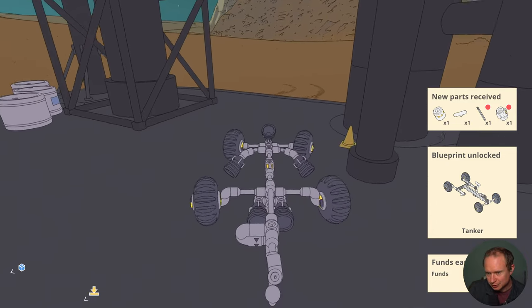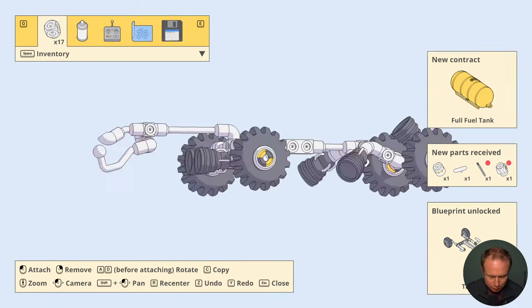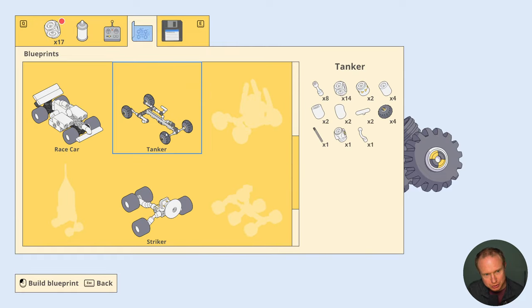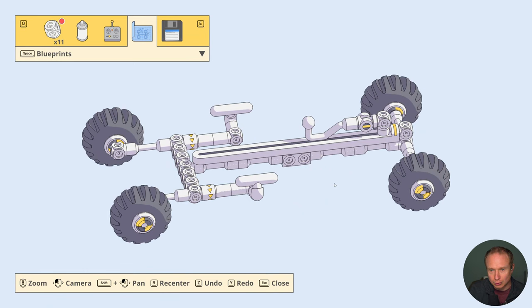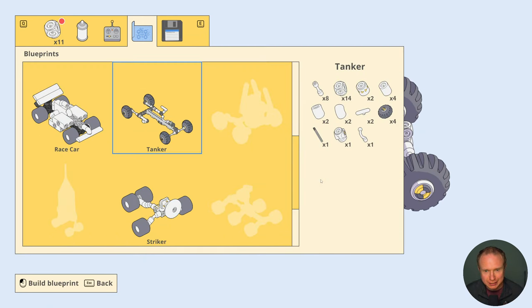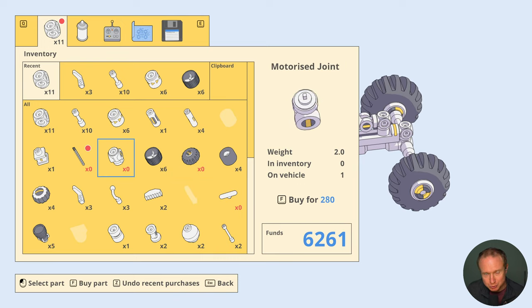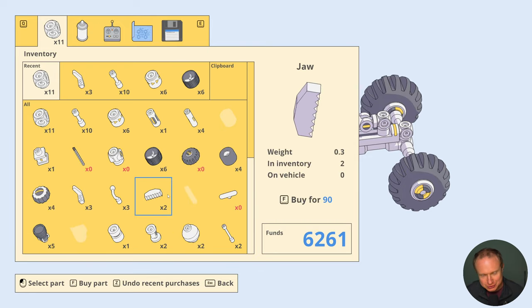We have unlocked the blueprint for the tanker and we have a new fuel tank to move. Let's look at what the tanker adds to the equation. The slidey thing - what is that part called? A motorized joint - that sounds very exciting. And a rail slide. Now things are getting interesting.